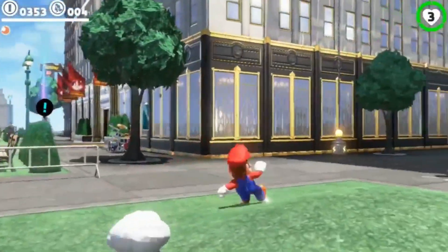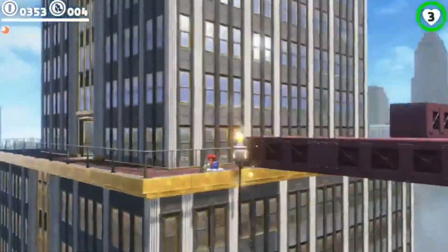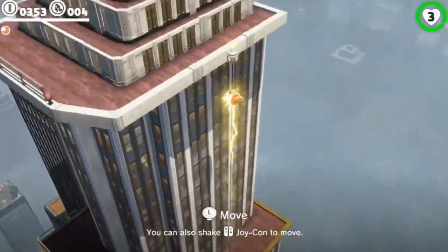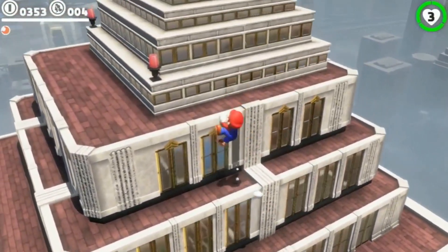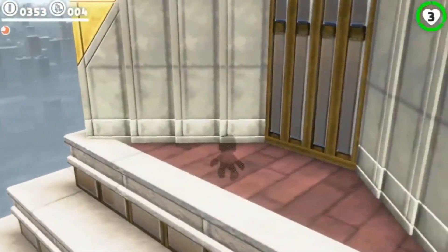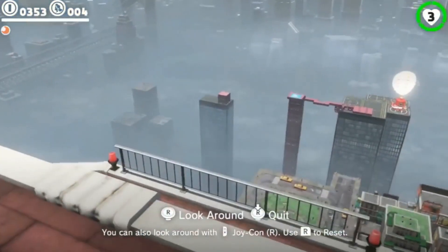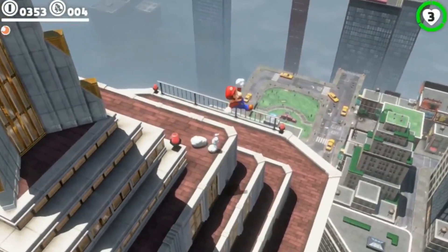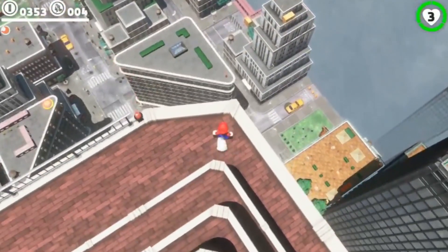Going back to that prototype process — we obviously create lots and lots of different ones, for different game ideas. Then we think about where to place them within the stage. We put them in the stage, combine them with different art assets to see what it might actually look like in-game, then try playing it. Different things come up, like maybe we could do this a little bit differently, and we add that in and the process continues from there.